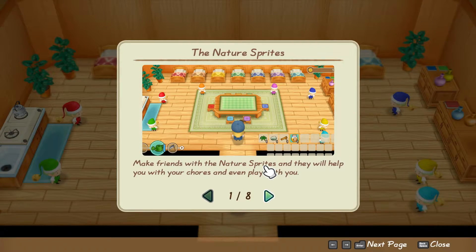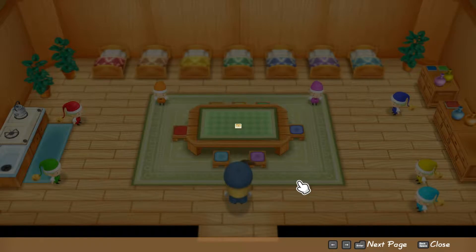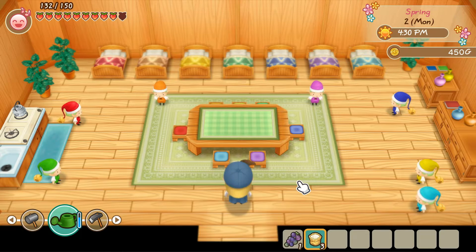After buying flowers and seeds, you need to give flowers to the Harvest Sprites. Try to focus on one to three of them first. For starters, the recommended sequence in befriending would be Plum, then Blueberry, and then Aqua. This suggestion is based on their birthdays, which all fall in spring, with Plum's being the earliest.